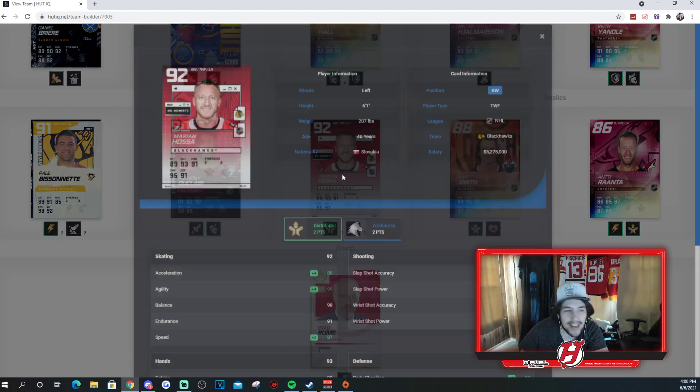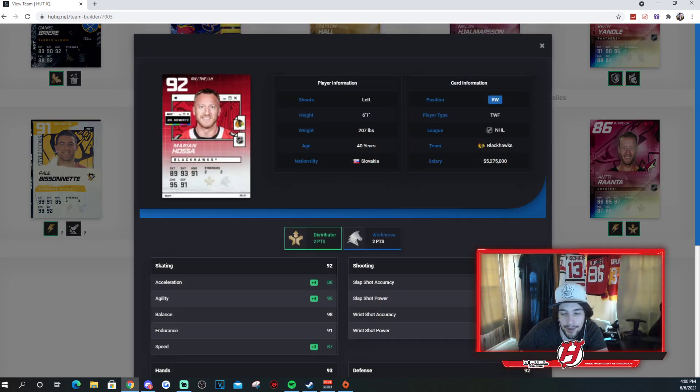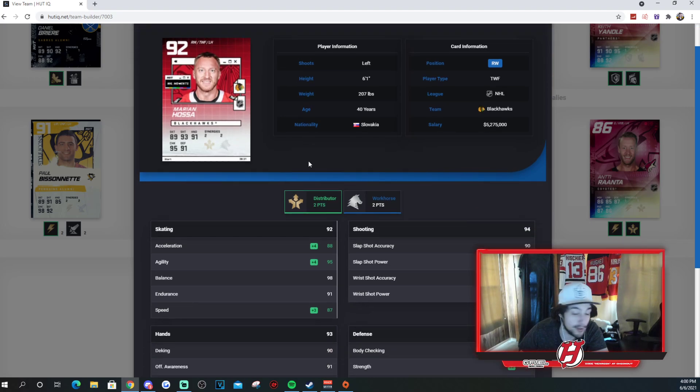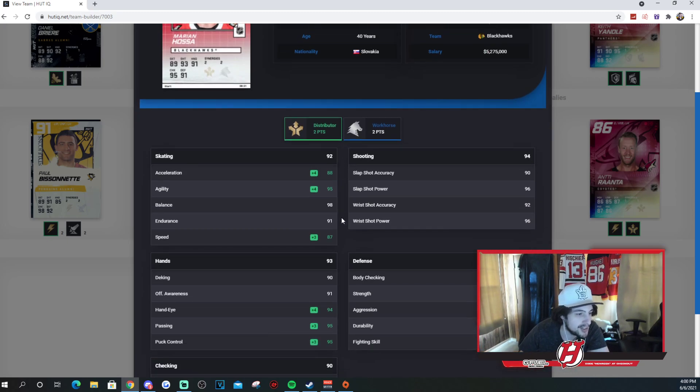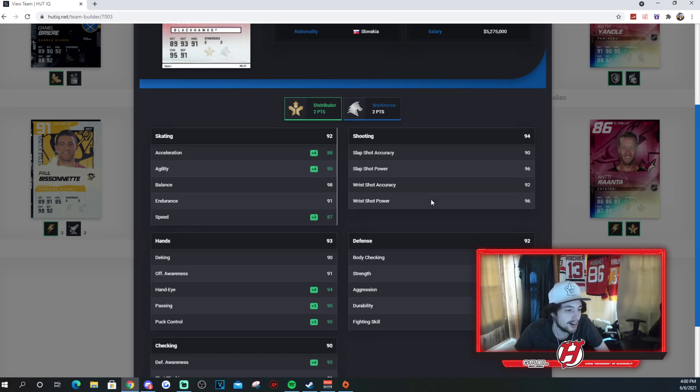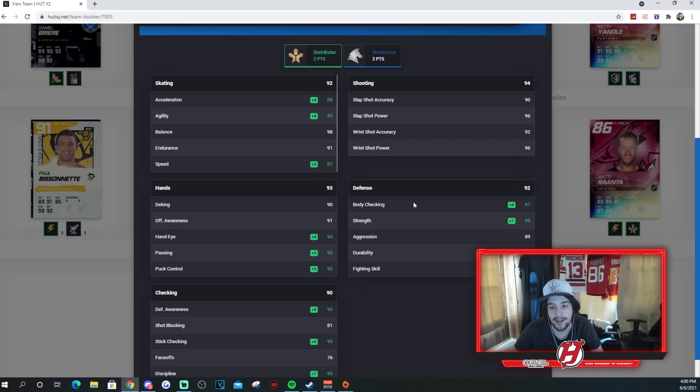Marian Hossa — another one that I don't think ever played a game for the Coyotes, but he's technically a part of the organization. Two to Distributor, two to Workhorse: 88 Excel, 95 agility, 98 balance, 91 endurance, and 87 speed. 90, 96, 92, and 96 for his shot. Kind of wish he played for the Coyotes — it would have been interesting to see him play there, but that was more of a salary cap dump, LTIR and stuff. Hossa's unreal and you can definitely use him on the team since he was technically a part of the Coyotes organization.